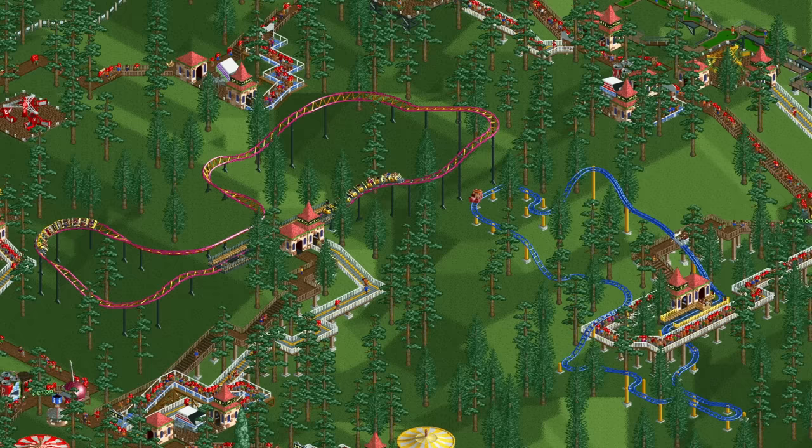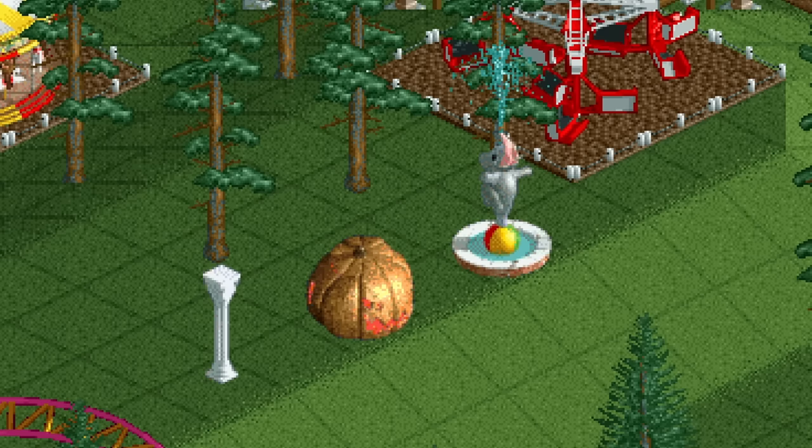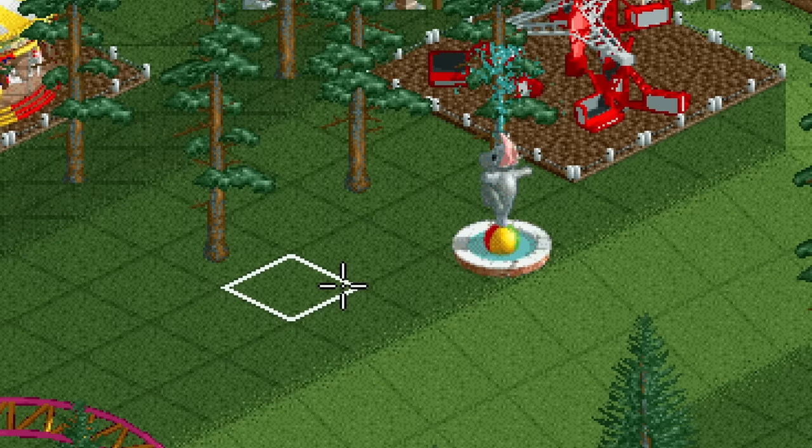This last restriction is often used in scenarios with a lot of trees, such as Rollercoaster Tycoon 1's Harmonic Hills, forcing you to build in between them. You can still remove other scenery items though, such as a pillar, a pumpkin, or a fountain.